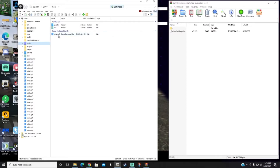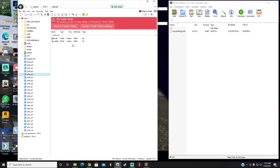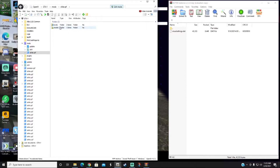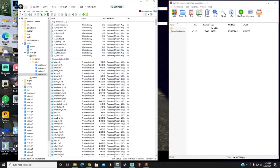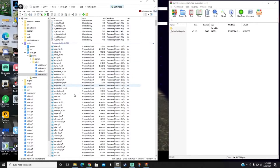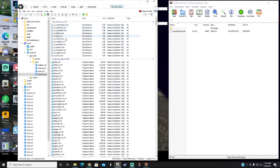If you go to Mods in OpenIV and do not have 'time64e.rpf,' look on the sidebar and find it there. Click on it and it will say 'Show in Mods Folder' — click that and it will appear in the mods folder almost instantly. Once you do that, go back to your mods folder, double-click on time64e, then go to Levels, then GTA5, then vehicles.rpf.